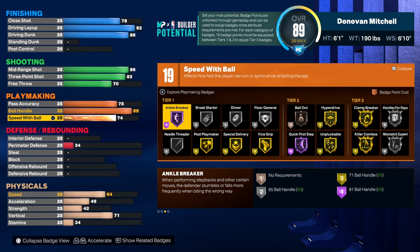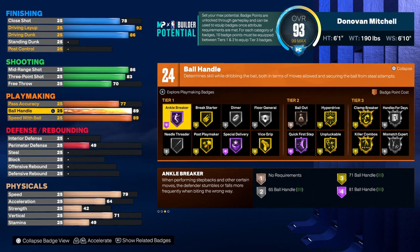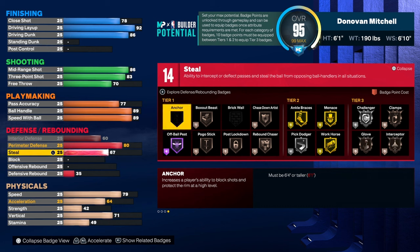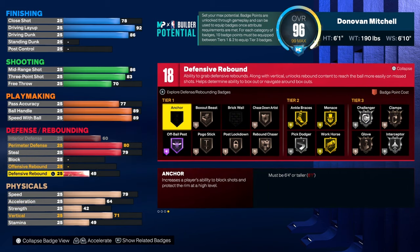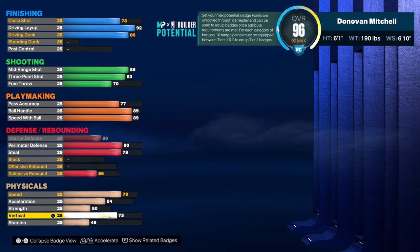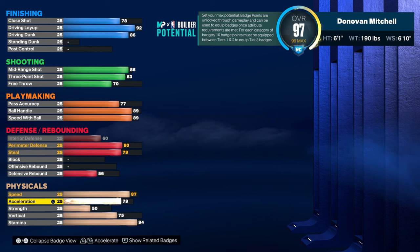A 75 pass accuracy gets you LeBron's passing, which is good for lower passing builds. You have an 89 ball control to get Hall of Fame Quick First Step, and 89 speed with ball because you're small. Interior defense at 77, perimeter defense at 80, and a 79 steal, along with a 56 defensive rebound for 19 defensive badges. We'll have 50 strength and a 75 vertical — 75 vert gives you the contact dunks.